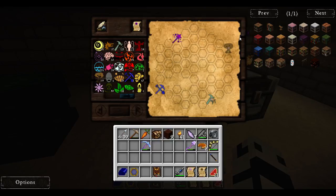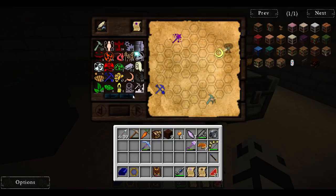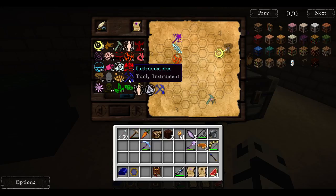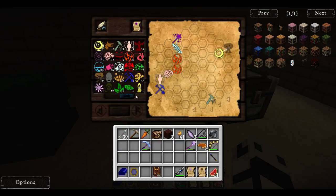Crafting scepters - this is a very big one, but there's an easy way to do this, a very easy way. Fire, brains, more fire, fire. Done.